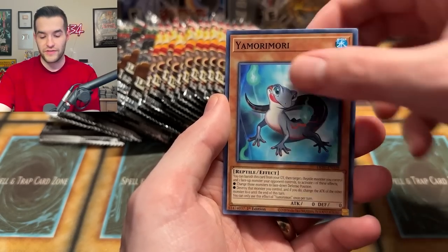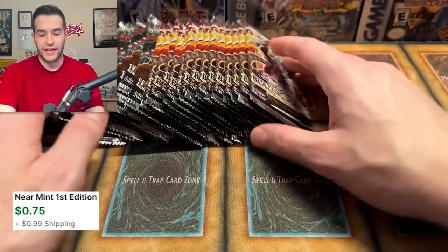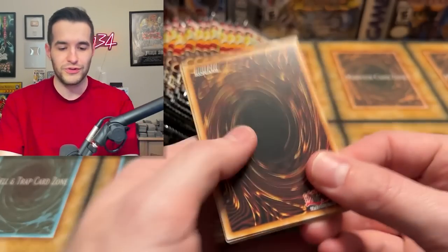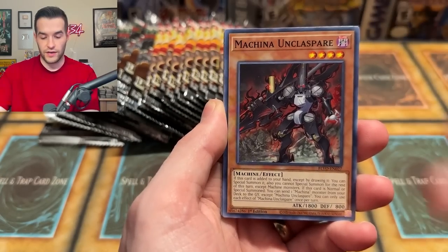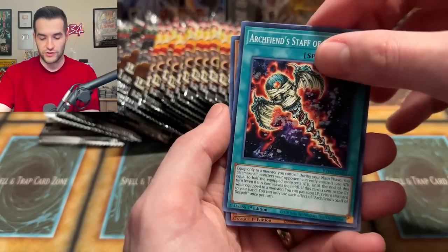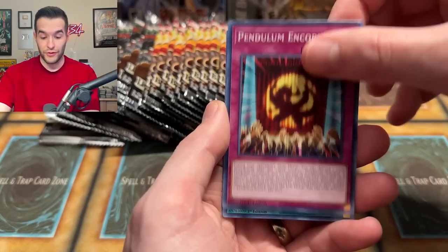Imagine trying to go through all my videos and calculate how many of each Ultimate Rare I pulled — like if I ever pulled an Ultimate Rare from Generation Force or something like that. It would be a lot of work, but it would be pretty fun. I think Ghost Rares and Starlight Rares is a better place to start because there are a lot fewer of them — they're easier to chronicle, though also way harder to pull.